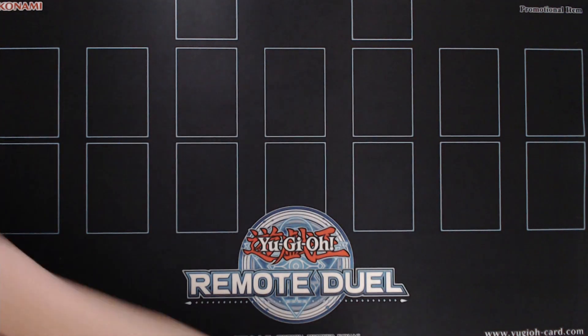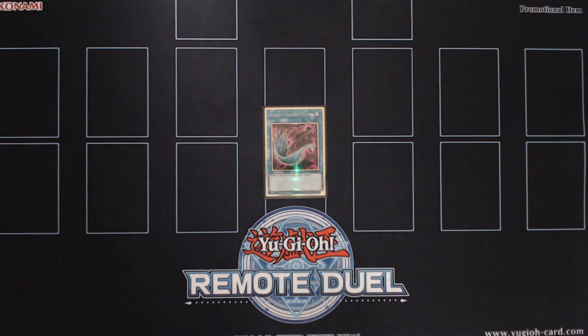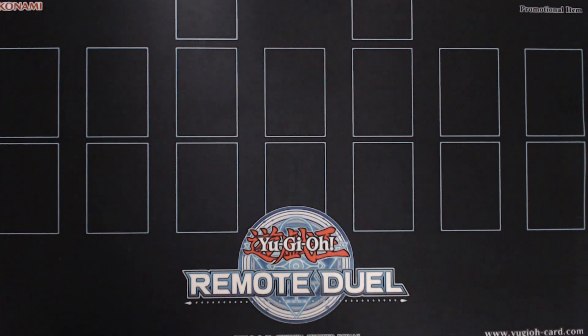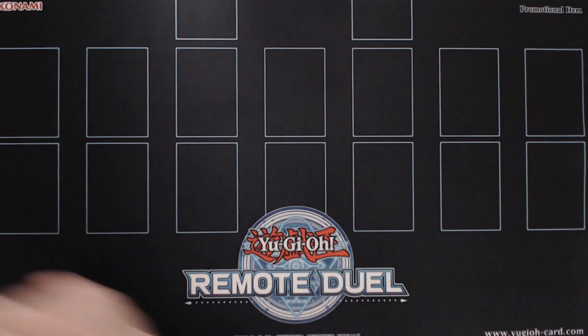Droplet really overperformed for this event. And since we have the room, we play a single copy of Harpie's Feather Duster in order to destroy back row decks. And continuing with our powerful one-offs, we're playing a single copy of Imperial Order, a card that completely destroys decks like Sky Strikers.